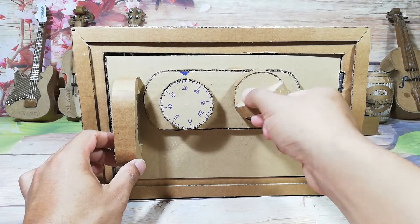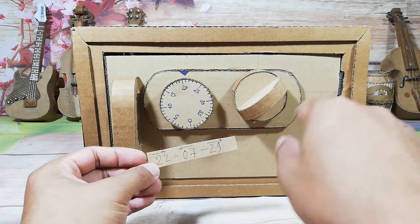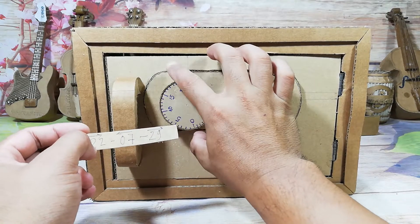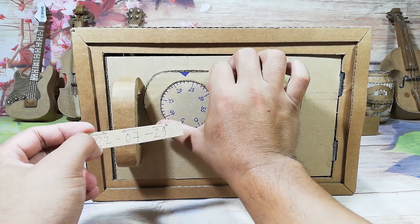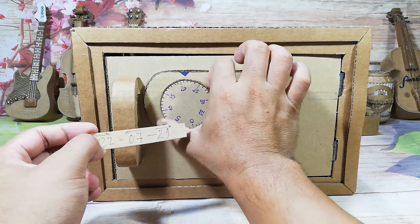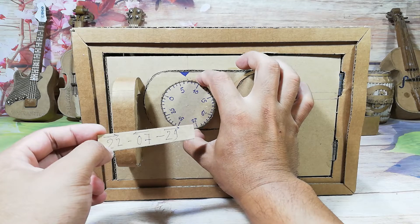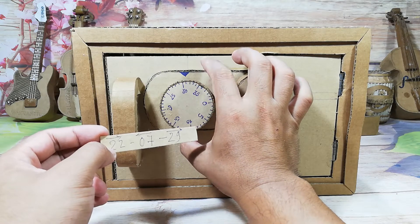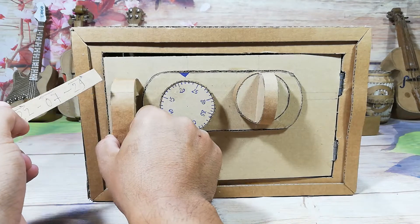To open this, you need a unique password. First, turn right some rotations and stop at 22. Then you turn left and stop at 7. Then you turn right and stop at 29, and then open it.